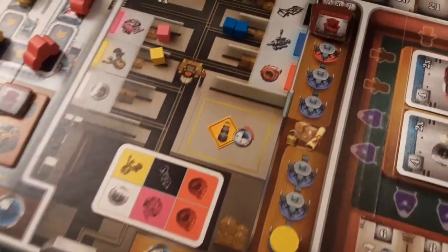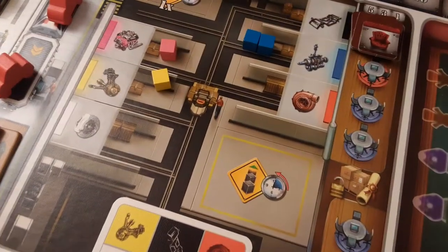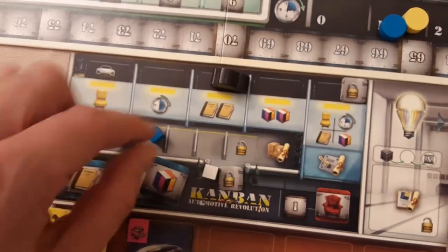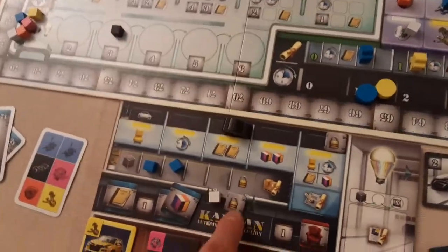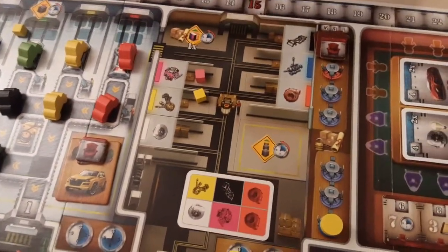In logistics you can also spend an action to train, or spend an action to just take all the cubes from one area — so you could grab all the blue cubes in one action and put them on your player board. Remember there's only so many cubes you can store unless you unlock the extra storage space on your board.